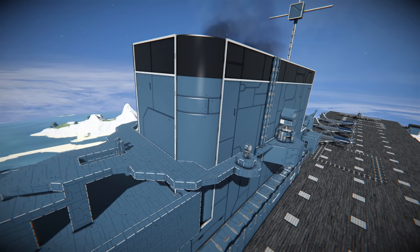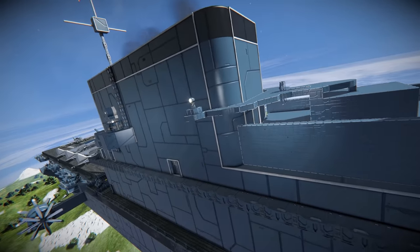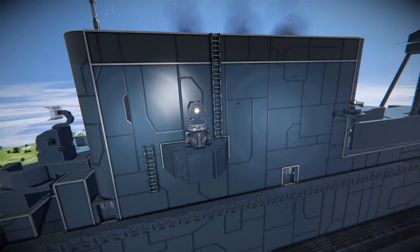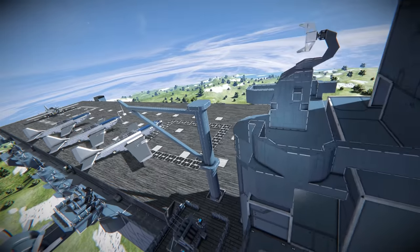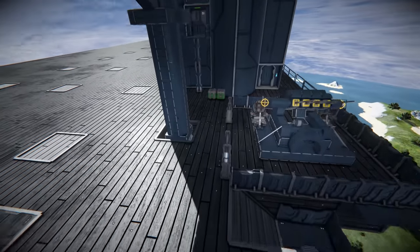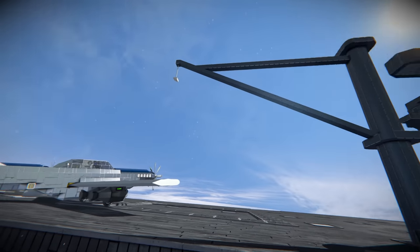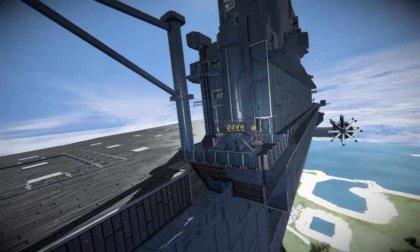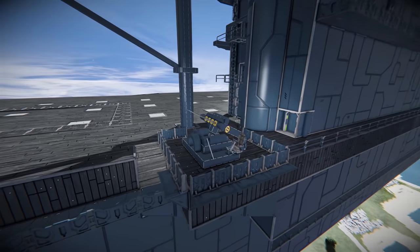Coming around the back we have the smokestack and some signalling lights. On this side there are some more spotlights, good for navigating in the dark in rough seas, and some more navigation lights. There's a rear radar and a cool little crane — it's mounted on a rotor, so maybe with a few pistons and a bit of work you could have a working deck crane. I believe that's for hoisting supplies from shore on board.